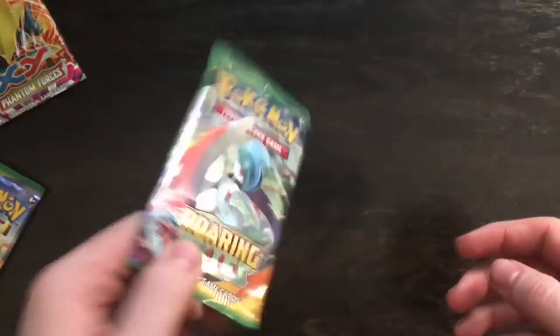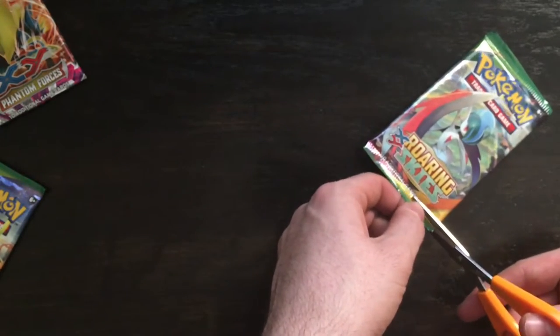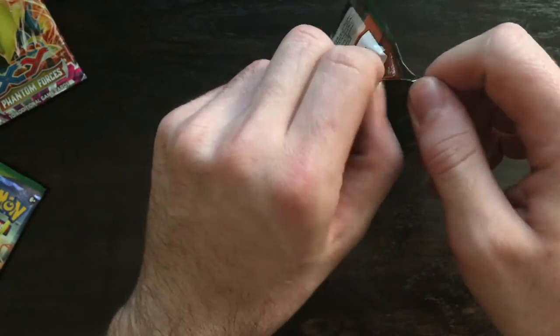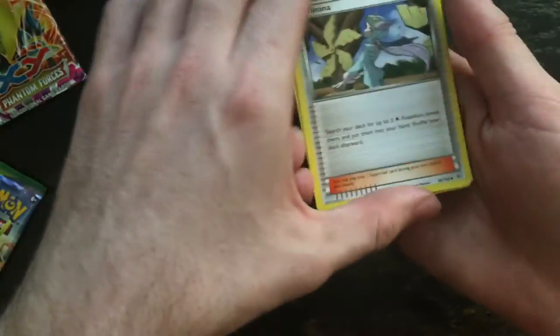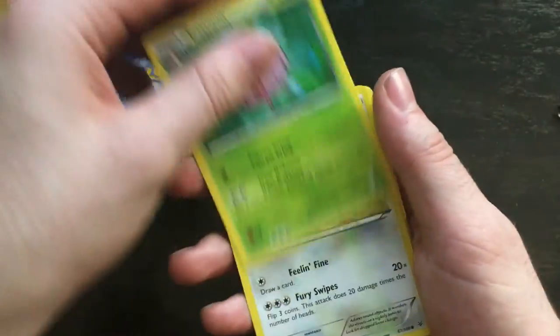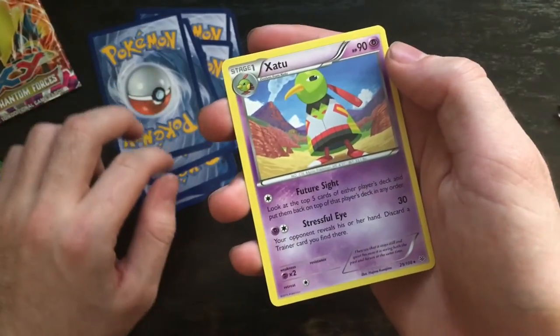Next we got Roaring Skies. Nice. Here's what we'll do. We're going up. Duskull, Wailou, Holo Latias, Kaskun, Meowth, Pikachu, Reverse Holo Mega Turbo.